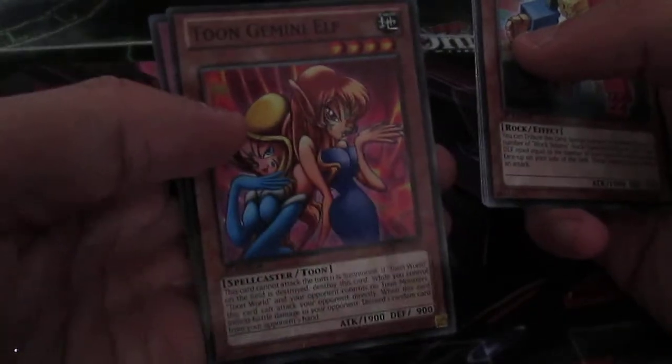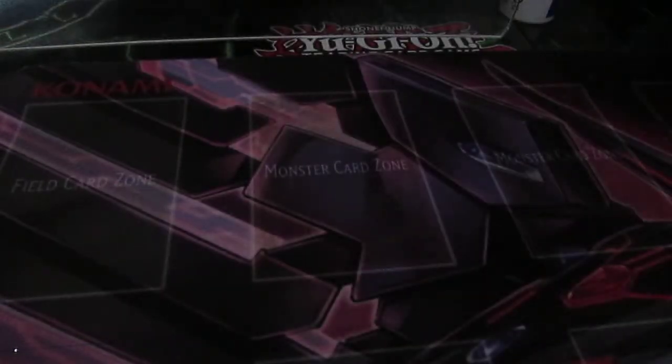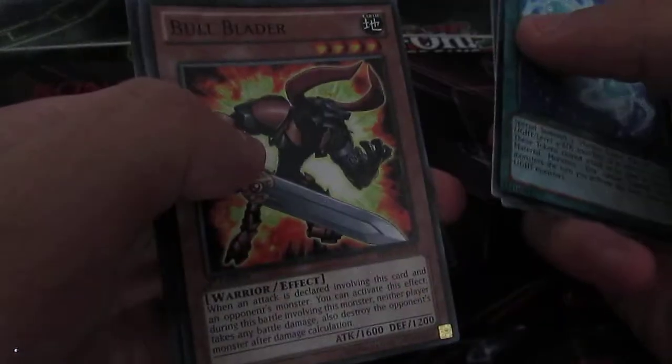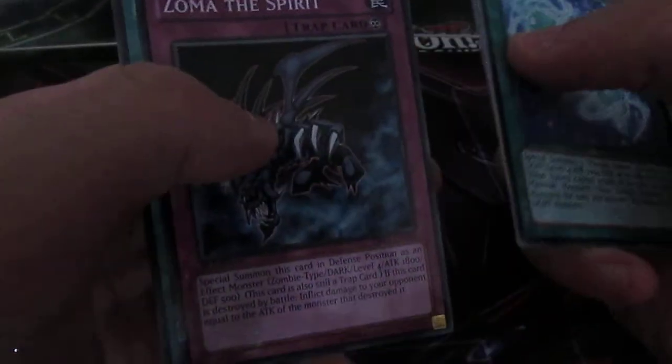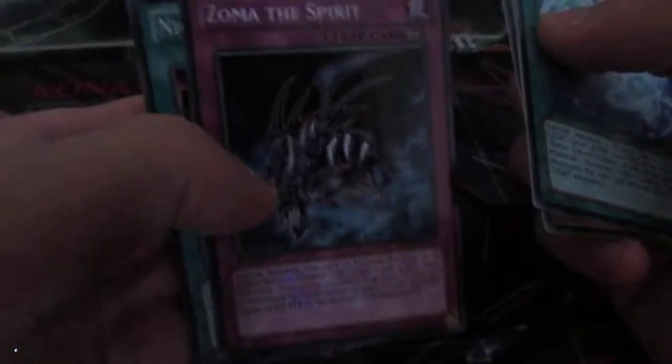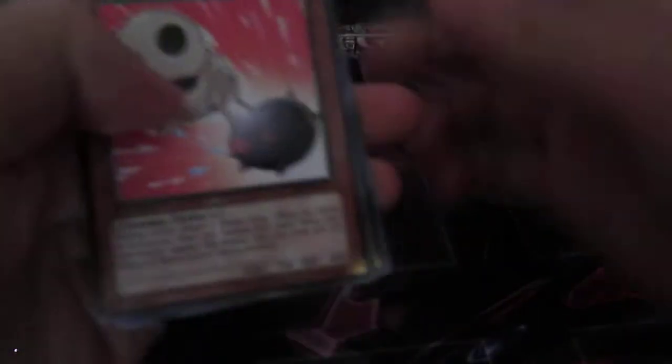That's in Mosaic Rare as well — pretty interesting. I see Photon Sanctuary, which I need to keep. Sunfish. Bow Blader in Rare. And Zomera Spirit in Mosaic Rare. Plus Mimia Steel Cage — didn't know they were going to put that in this set. I know Card Guard is in this set and I've seen people on YouTube pull it.